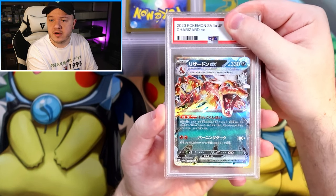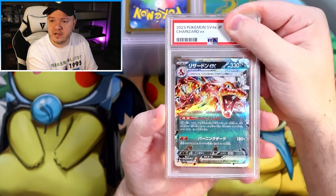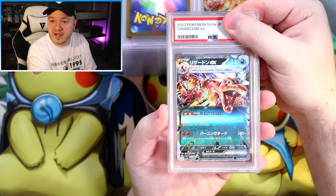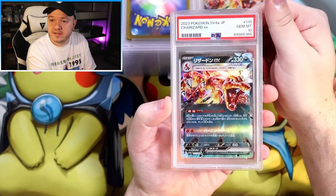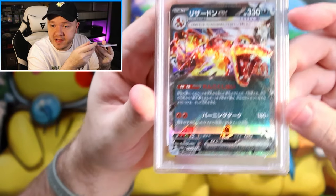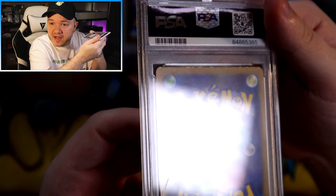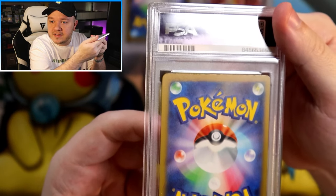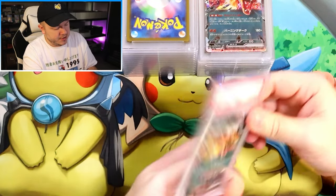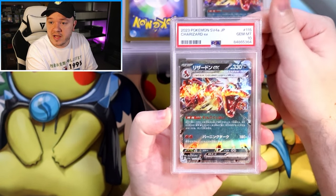We sent a few Charizard EXs — I think five or six of them, almost all because they looked really clean. Charizard EX: a 10. Another Charizard EX: a 10. We're going to have quite a few of these. Charizard EX: a 10. Charizard EX: a 10. Another Charizard EX — a 9. Maybe because of centering; it's a little thin on the left. And you can see that cut on the top edge — that comes out of packs that way in Japanese sets, like excess card hanging on during the cutting process. One more Charizard EX: a 10.